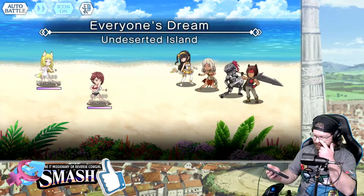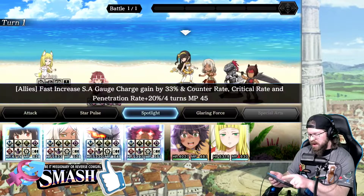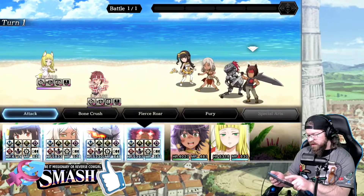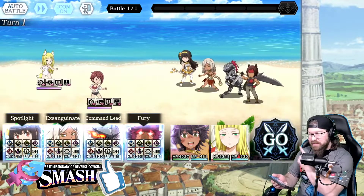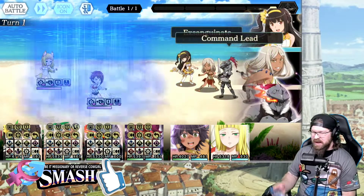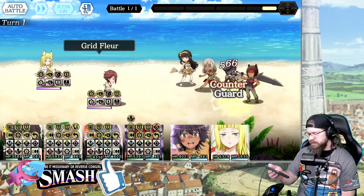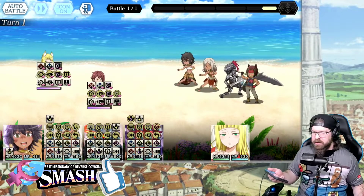Let's do a quick run. Turn one we're going to do our general buff stack — nothing too inventive, nothing too crazy. Otaro, we've got to do skill three. You can do skill two or skill three; I like skill three personally because it gets an extra attack out. Turn one we're not going to do crazy damage.